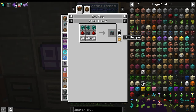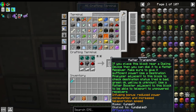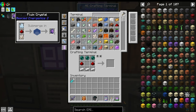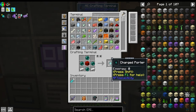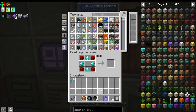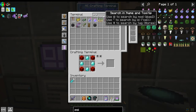What we can do is set up a couple of matter transmitters real quick to allow us to get around to the places we need to go. So let's set up four or five of those. Let's get this advanced charged porter — you want the advanced charged porter so that you can actually add more than one location.